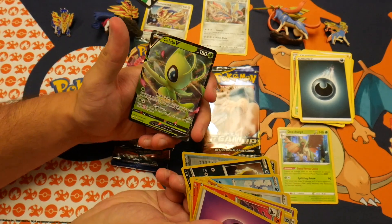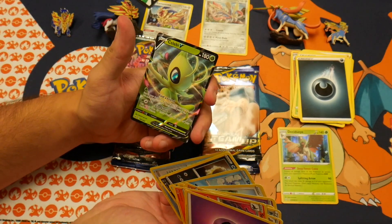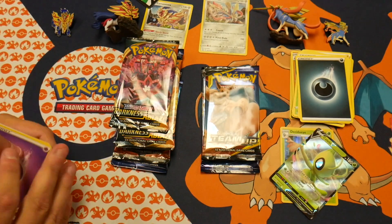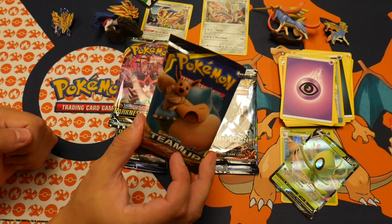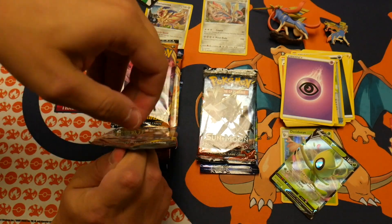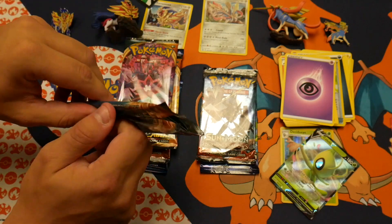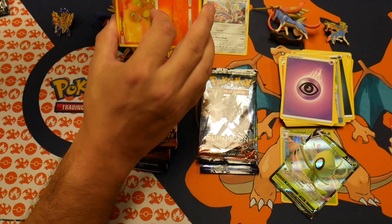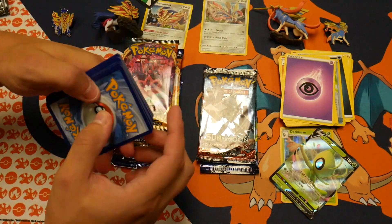Oh, a V! Did not lose the thing. This is very bad. Whoa, gosh — Team Up! This is fun, I've never opened a Team Up pack before so I don't really know what I'm looking for. Maybe like a full art or a Pikachu Zekrom GX action would be fun. I don't really know.